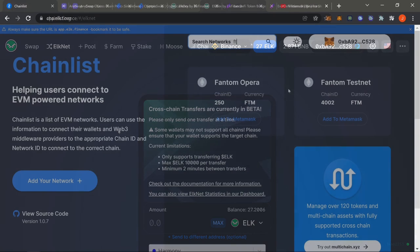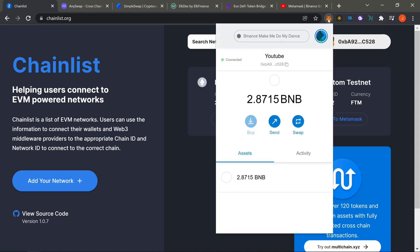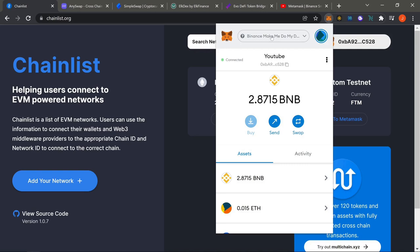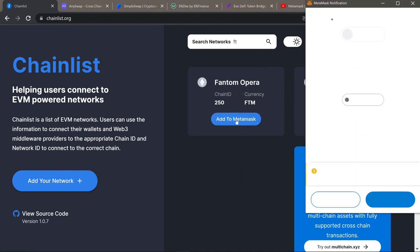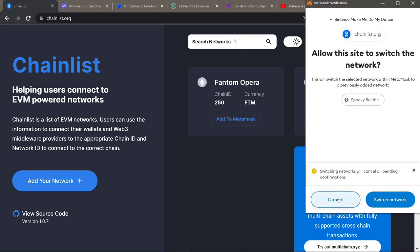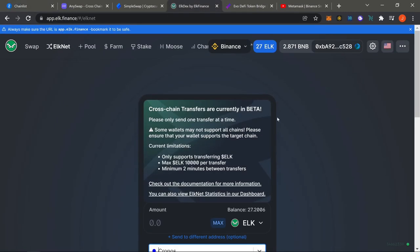Now we're trying to bridge to Fantom. First, make sure you have Binance Smart Chain running with funds in it. Then come to Chainlist, look up Fantom — this is going to be Fantom Opera. Click 'Add to MetaMask,' accept the prompt, and you'll have Fantom. Once that's done, come to ELK.